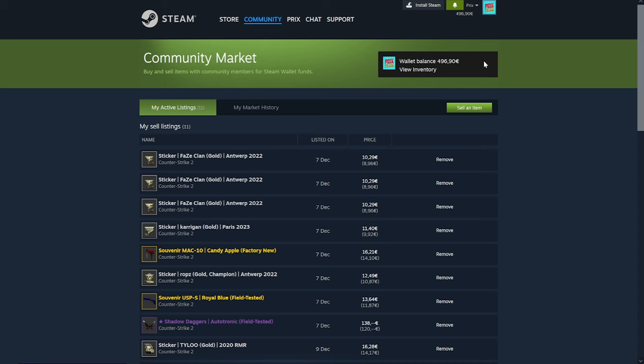This strategy has two parts and it is going to revolve around the Steam Winter Sale. As you can see, I am already in the process of stocking up on some Steam Balance — I already got around 500 and I have some other items that I'm trying to sell to get that Steam Balance. Today we're gonna talk about how we're going to put it to good use so we can make some profit on the Steam Market.